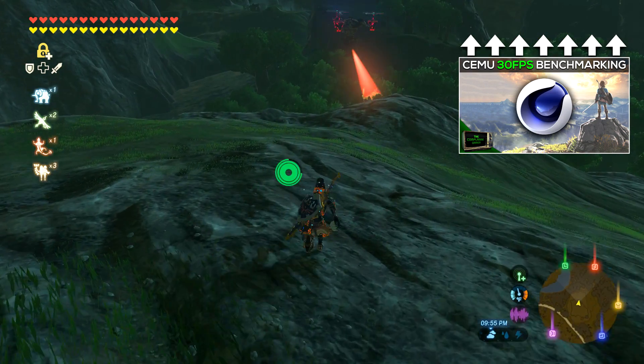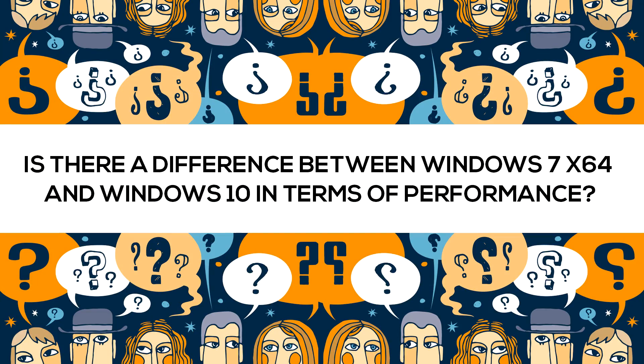Is there a difference between Windows 7 64-bit and Windows 10 in terms of performance? In my experience with the two operating systems, I didn't notice any difference at all.